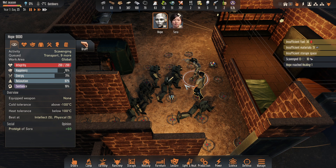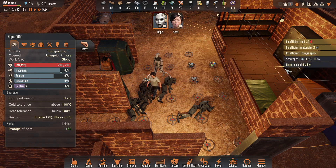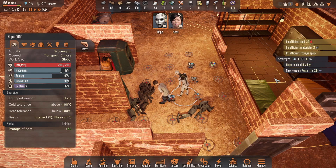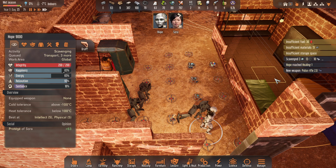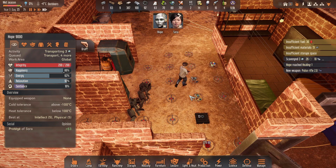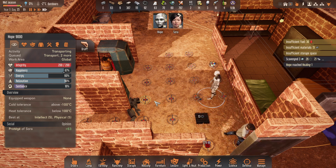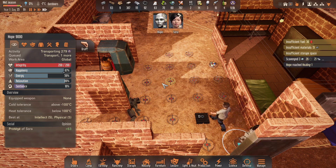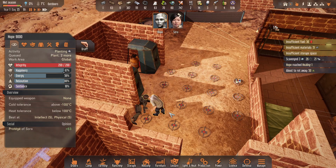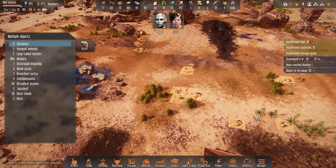I'll get Hope to scavenge all these — I really need to find that Energel. But even getting AI cores or anything would be great. I got a pulse rifle 2.0 — that's awesome! So Sora's doing much better with the catharsis benefit. And we had Hope discover the ore — she just had to finish researching that.